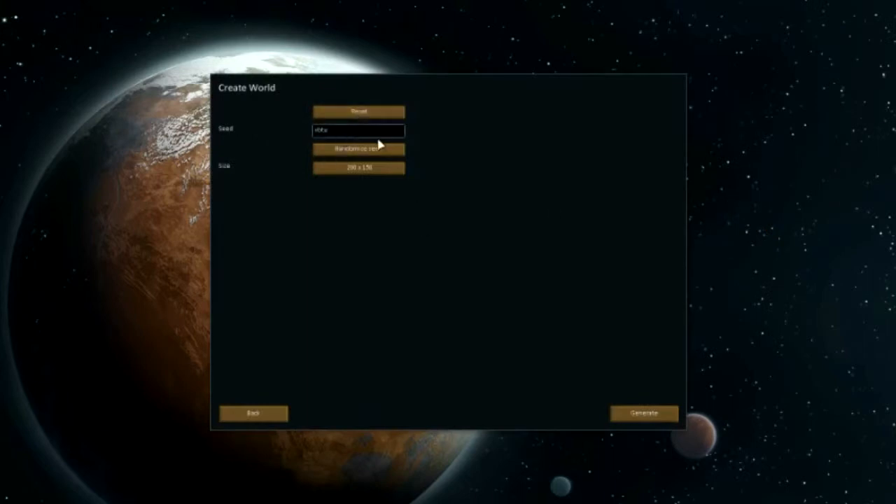Obviously you need to create a new world. As you can see here, there are random seeds — you can just spam it as many times as you want. This is the size of it: the bottom scale being the largest and the one up top being the smallest. So I'm just going to leave it as standard and click randomise a couple of times, then generate and see what we get.